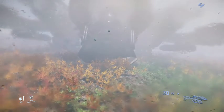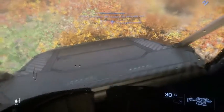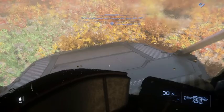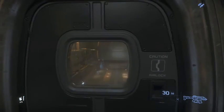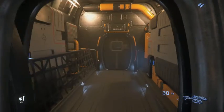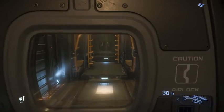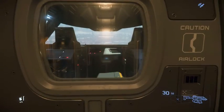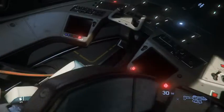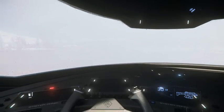Maintenant, vous avez 3 modes de tir sur la P4R en fusil d'assaut : coup par coup, rafale de 3, et automatique. Important à savoir — même moi, je l'ignorais. Ça rend du coup l'arme beaucoup plus intéressante. On a des modes de tir, 3 modes de tir. Ça change un peu l'utilité de l'arme et lui donne des options intéressantes en plus.